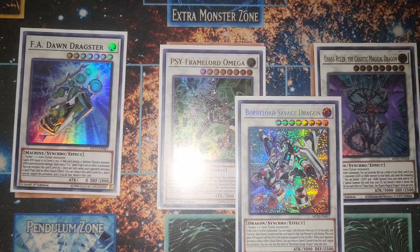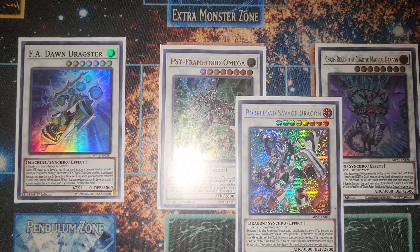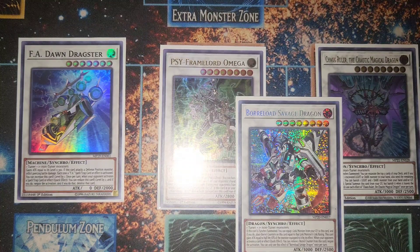Starting the extra deck with synchros — one FA Dawn Dragster, which you can easily make into Borreload Savage Dragon. One Saryuja Skull Dread... actually, one Scythe Frame Lord Omega, which you can loop constantly. We also have Crystron Halqifibrax, which is still a Level 5 million essentially, and Wolf triggers off the send. Then Borreload Savage Dragon for your starting board.